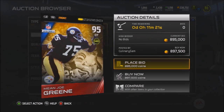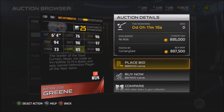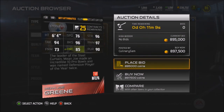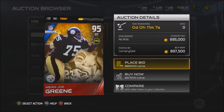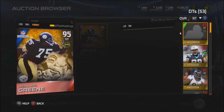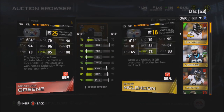One of the highest overall legends in the game next to Ray Lewis is Mean Joe Green. So you Steeler fans might want to pick him up. He has 96 strength, 96 block shed, 97 power move — that's just crazy. 90 pursuit even for a guy that big, with 94 tackle. I like this guy's card. Very expensive right now. My best DT tackle was Steve McLinden, who I don't even use right now, and he dwarfs in comparison to Mean Joe Green.